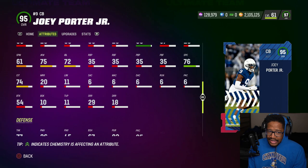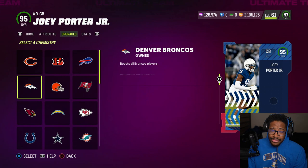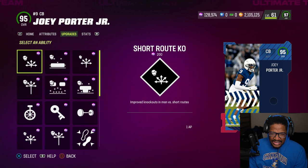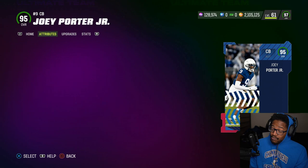96 man coverage, 96 on press, 93 COD for sure. I think this is a card you guys should add to your squad seriously. He gets all 32 chemistry — they've been blessing a lot of theme teams, especially for corner. He gets deep out zone, deep route mid zone, short route, medium route. Does he get deep route ability? Yes he does.